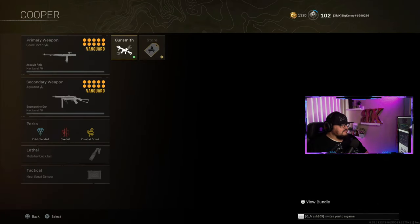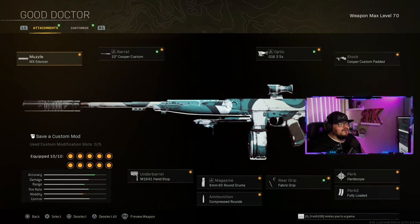The reason why we're here is this Cooper Carbine build. I love it. Minimal recoil, and I'm on PS4, so if you're on PC — guaranteed none. Attachments: muzzle is MX Silencer, barrel is the 22 Cooper Custom, under barrel is the M1941 Hand Stop, magazine is the 9mm 60-round drum, ammunition is Compressed Rounds, rear grip is Fabric Grip, Perk 1 is Hardscope, Perk 2 is Fully Loaded — so when I grab my loadout, I'm already fully loaded with my AR ammo.